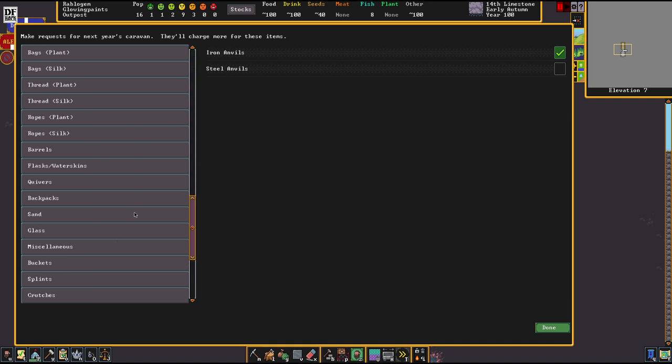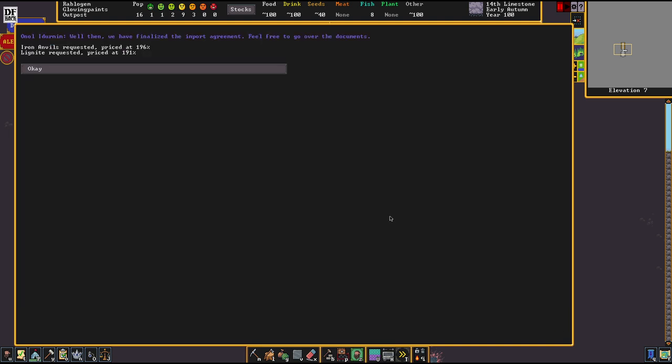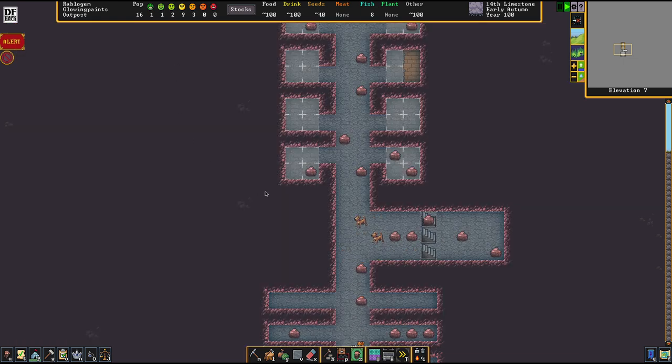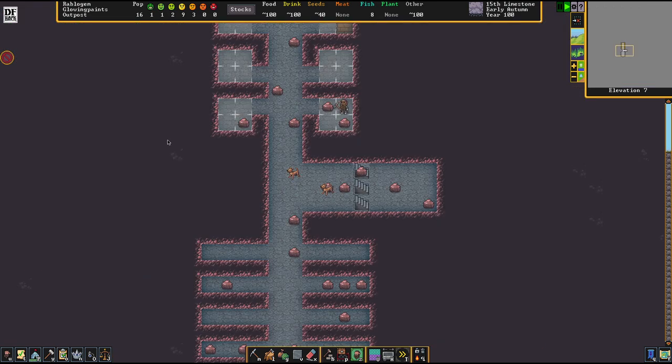Another nice first-year order is Lignite and Bituminous Coal. This menu really needs a search function — it's the most annoying part that the game doesn't give you a search bar. The fun part about Lignite and Bituminous Coal is they are relatively low weight ores, so you won't overburden the caravan. A caravan only has so much carry capacity, and if you order too many heavy things it'll bring almost nothing except your requested items.